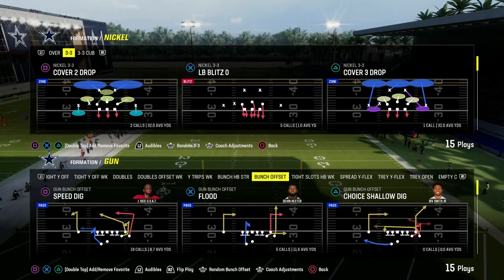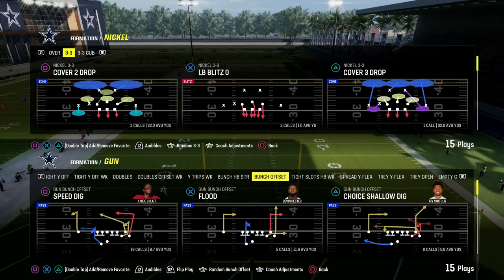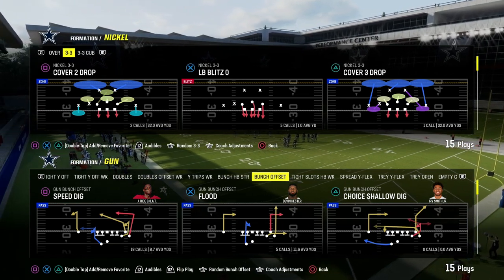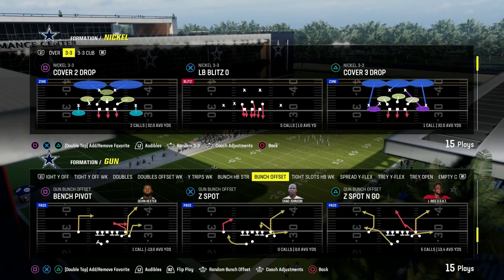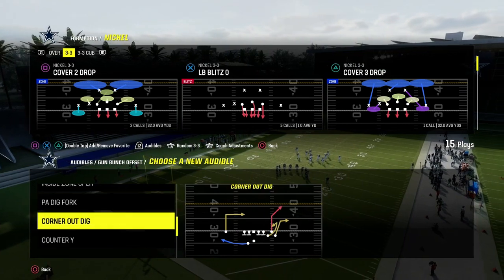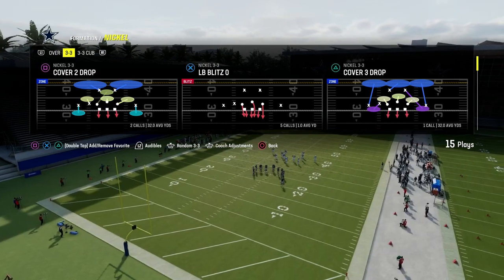In this video I'm going to show you how to stop gun bunch — really any coverage — using one of the best coverage defenses in Madden 24. This is known as the roll coverage concept, and I love it, specifically out of the Nickel 3-3 Cub. If you want my entire Nickel 3-3 Cub defensive e-book, there's a link in the description below. It's only $10 to join the Patreon and it'll get you access to all of our Madden offensive and defensive e-books.